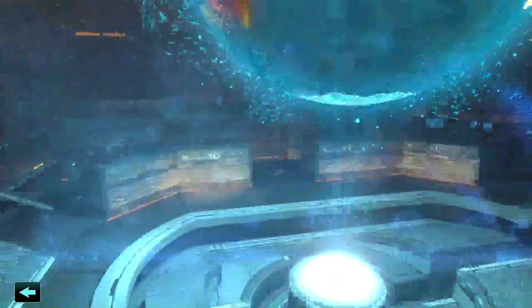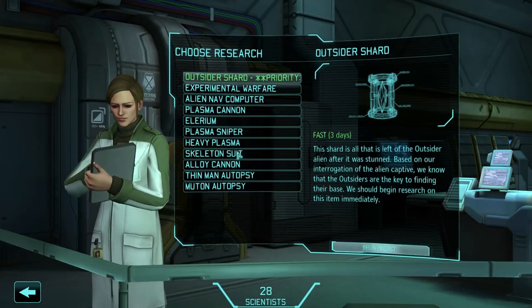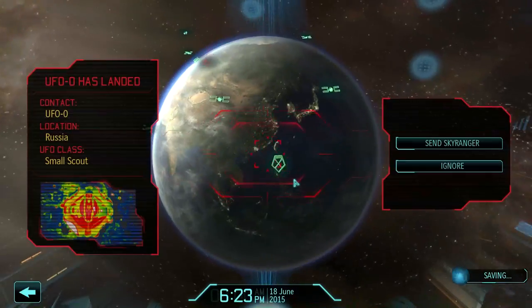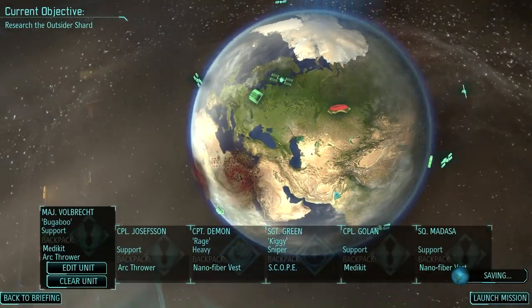UFO power source is done. So before I research all this other stuff, I'm going to do outsider shard first. Small scout, and it has landed. Alright, let's do this then.